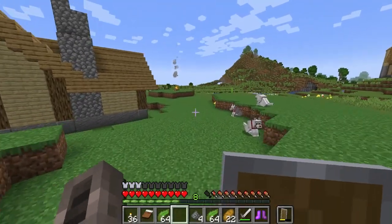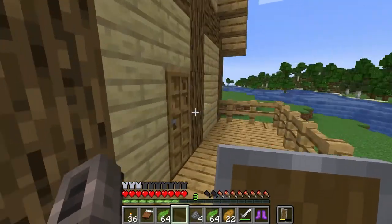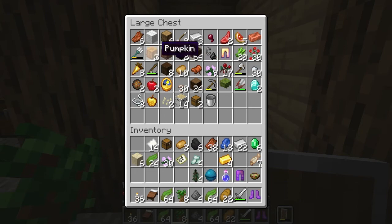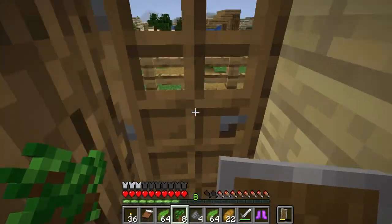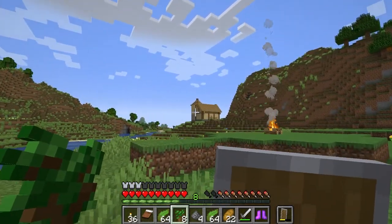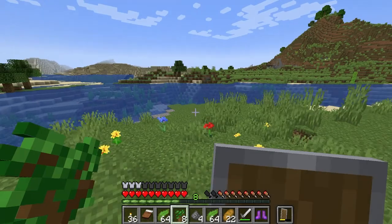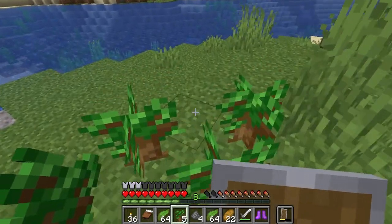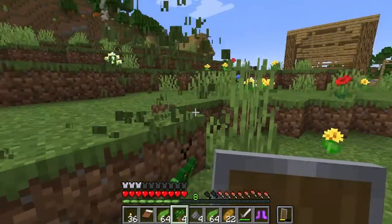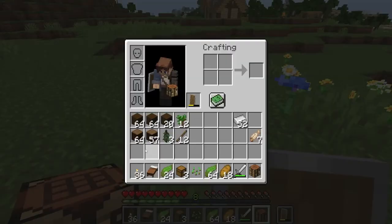Right now we've got plenty of materials which I've stored in the house. What I need to focus on now is getting the saplings planted, getting the other materials sorted, and seeing about maybe adding a little bit of flair to the place — because it's a little dull and we definitely could use some decorating. I think this is enough to get started.